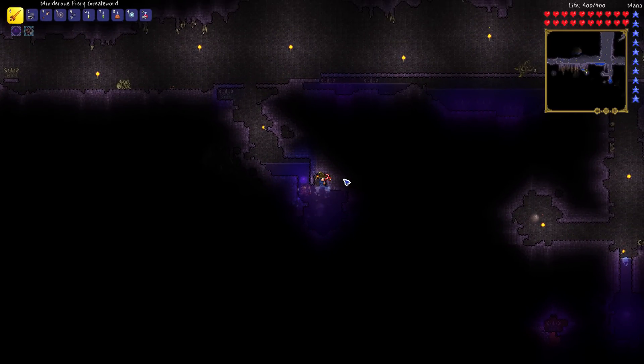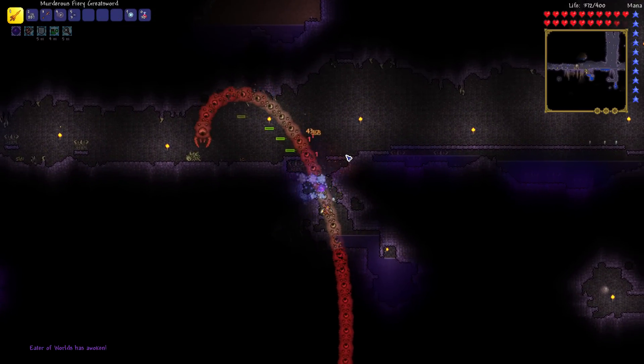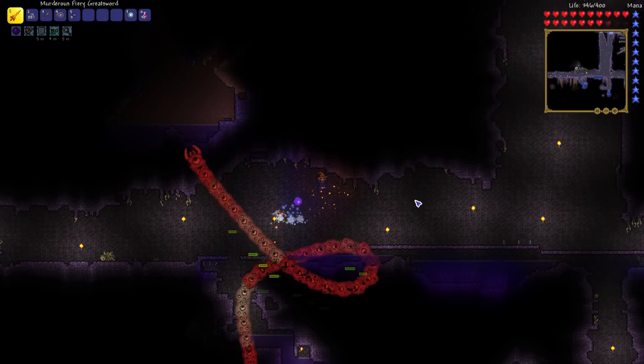Wait, I need some fresh air first. I need to prepare. I got this. All right. For the first time in Expert Mode, I will be fighting the Eater of Worlds. And he's here. That would be him. That potion does help me. I'm stuck! I built a little platform here so I can run around.